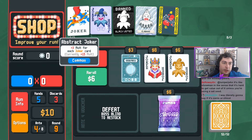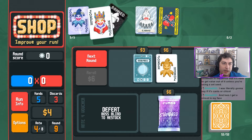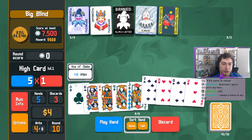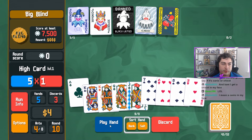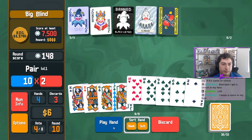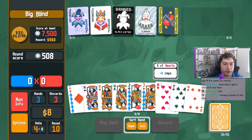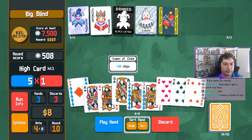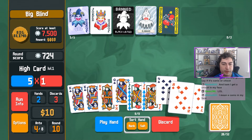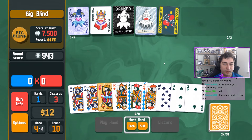Reroll one time. Interesting - no more Abstract Joker appearing. No straight or four of a kind. No flush or straight - no flush or straight again. We have a three of a kind. No flush or full house. This card is a little micromanagey but I do love it.